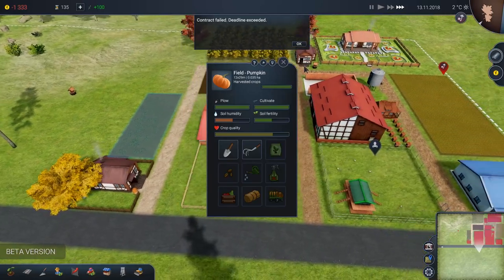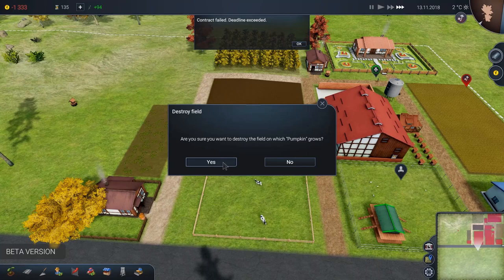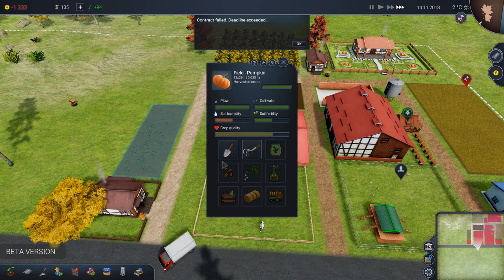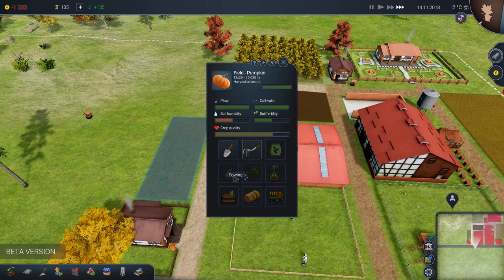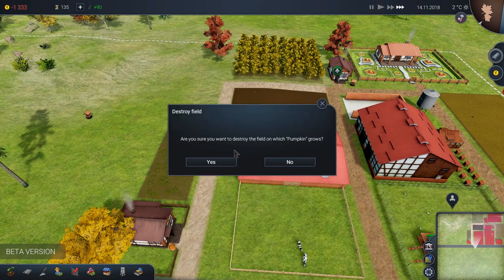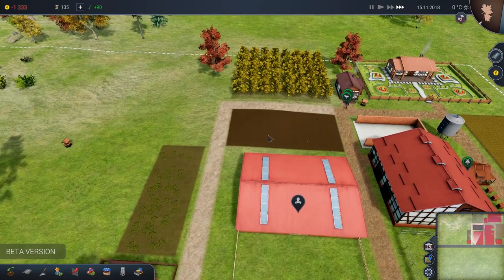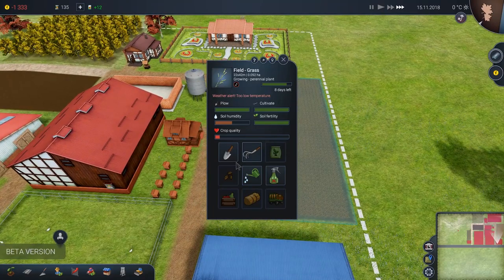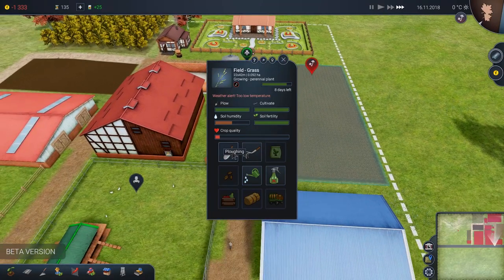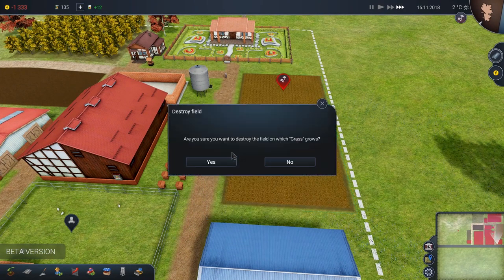Time to sell some pumpkins. If we can break even, it's going to be a GG. Pumpkins are harvested — pumpkin prices are up! Boom, man — we're almost breaking even here. Better sell our honeybees. Contract failed — a lot of this stuff we're failing. Plow and cultivate — I think we can just grow the same thing again. We'll grow pumpkins again next year. The grass is all dead — there's nothing I can do with the cows at the moment, so let's plow all these fields for the beginning of next year.